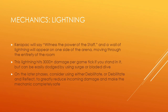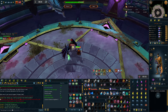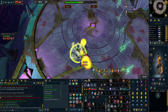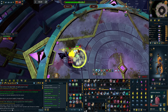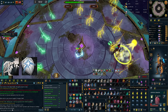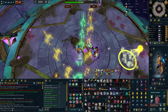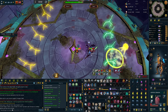The third and final mechanic of phases 1–3 is Lightning. Karapak will say 'Witness the power of the staff' and a wall of lightning will appear on one side of the arena, moving through the entire room. This hits 3,000 plus damage per game tick if you stand in it, but can be easily dodged with Surge or Bladed Dive. On later phases you'll get multiple sets of lightning at once — you can use Debilitate or Debilitate with Reflect to greatly reduce incoming damage and make the mechanic completely safe.